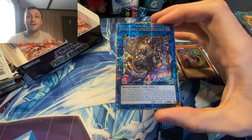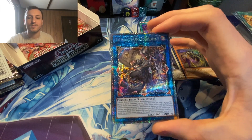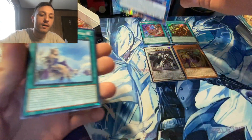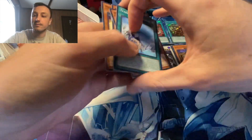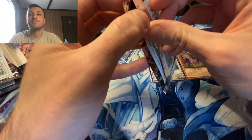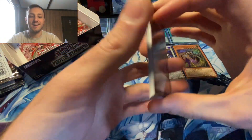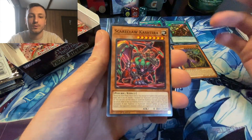Dude. No sleeves — I'm never bringing sleeves ever again. Holy cow. Two great secrets, and what am I to do? I'm just going to lay it there. If I go and get sleeves now there might not be another. Starlight. We just pulled the starlight though. Oh my God. Power of the Elements — hit the starlight in the first box!